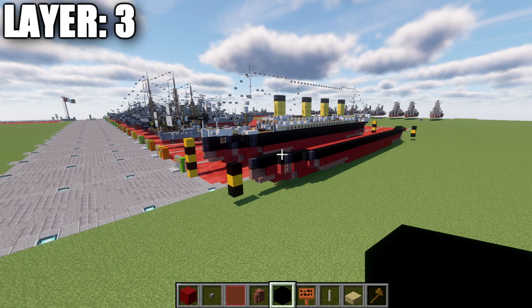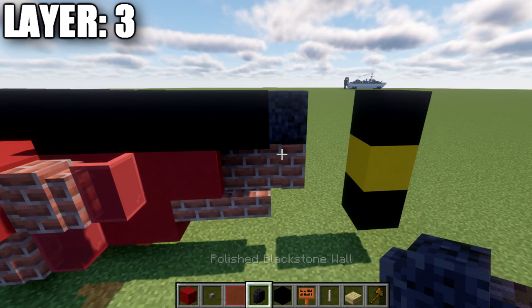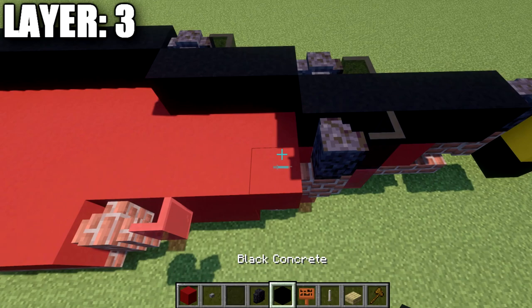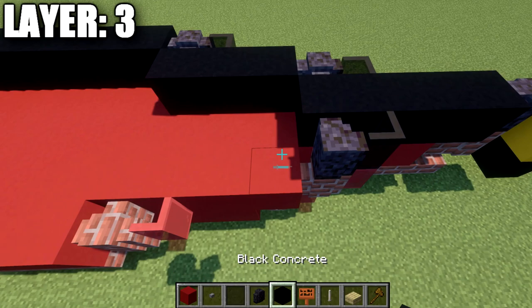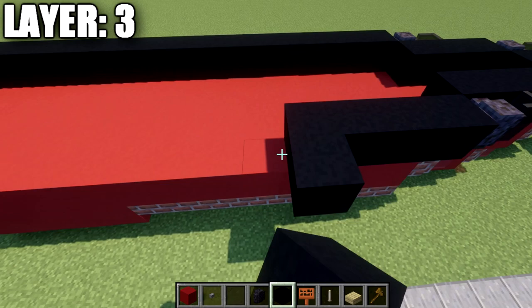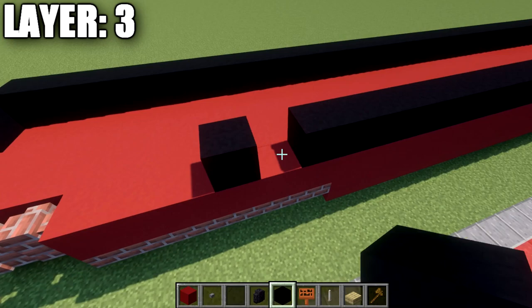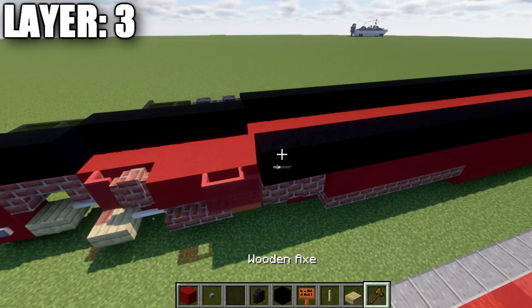Moving into layer three, place a polished blackstone wall on top of the brick wall, then four black concrete blocks back. Place a black stained glass pane on the side, a polished blackstone wall back from that, then three black concrete blocks. Add a polished blackstone wall off the side of that black concrete, one glass pane forward, then 37 black concrete blocks back. Double-check the count — it should be 37 in total.